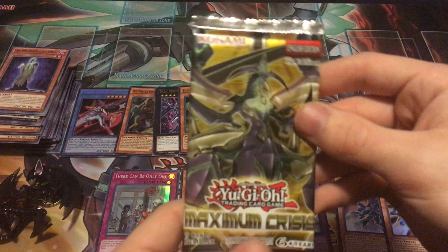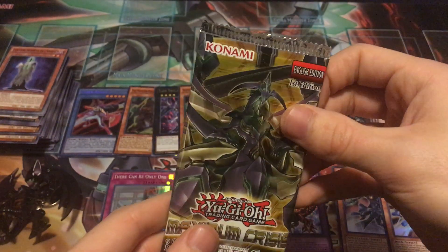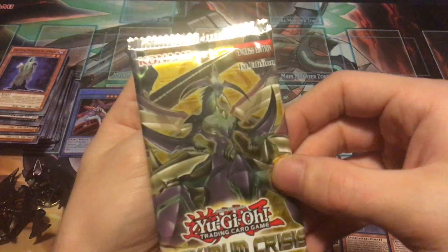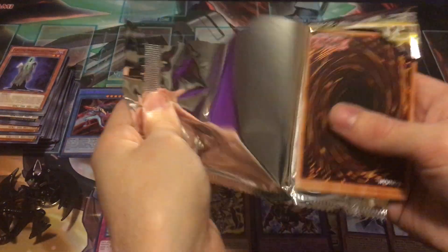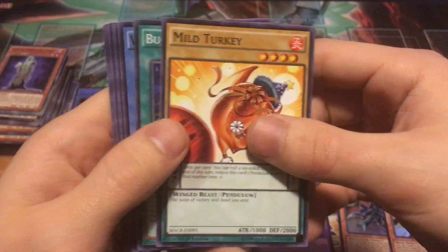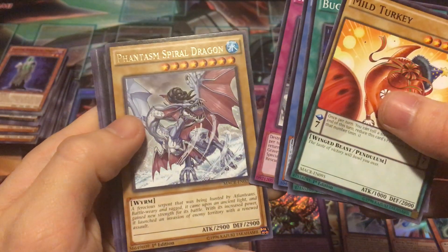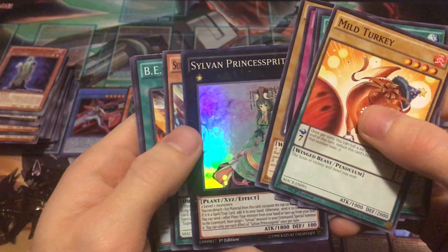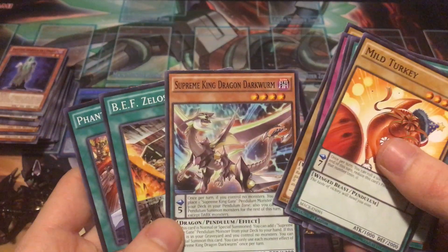Very last booster pack of the video — Maximum Crisis. There's definitely some good stuff in here: Ash Blossom, Zark, and Dragonic Diagram are all in this set. Let's see if we can end it strong — maybe an ultra rare or secret rare. Last pack: Spiral Mission Rescue, Phantasmal Spiral Dragon as the rare, Sylvan Princessprout, and Supreme King Dark Rune — actually a good common. Not a crazy ending but some cool looking cards.